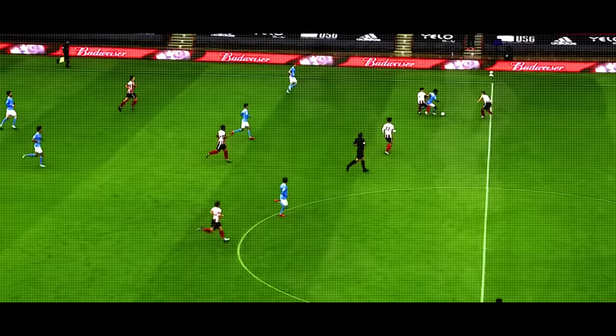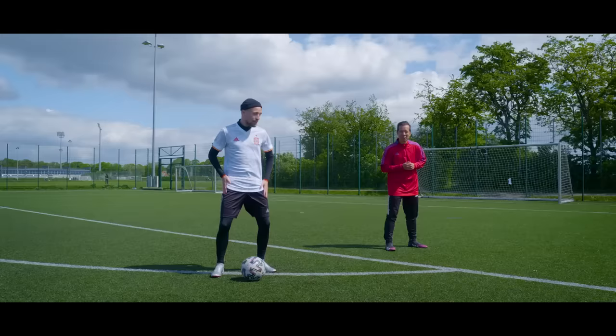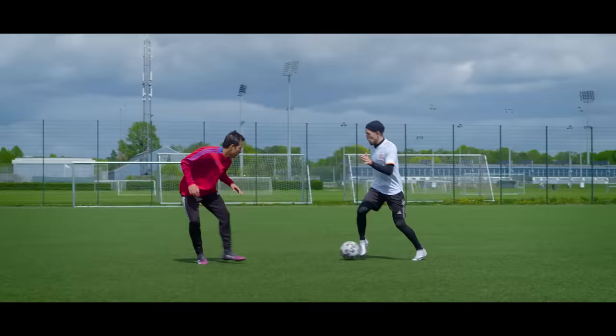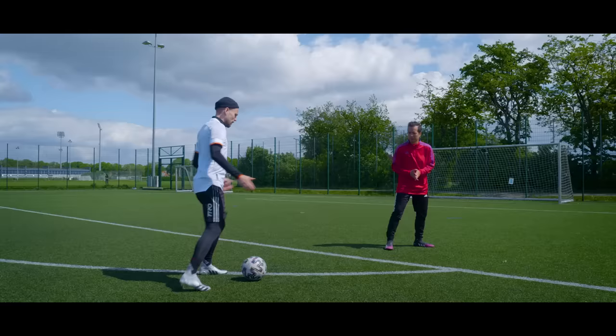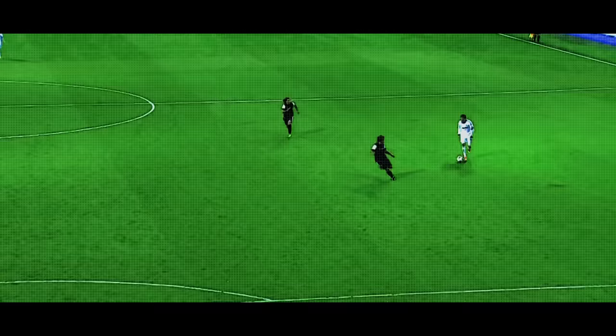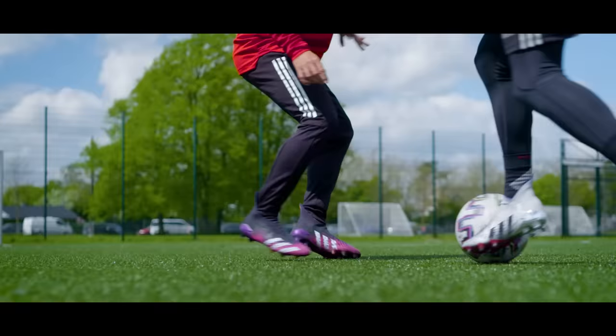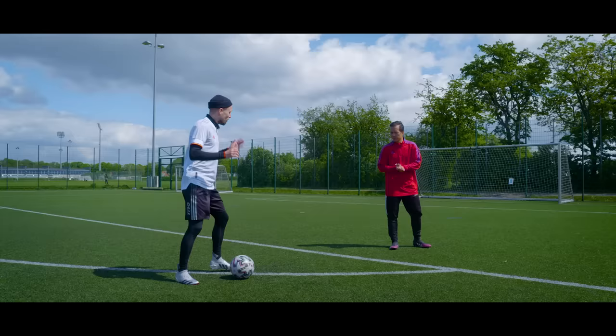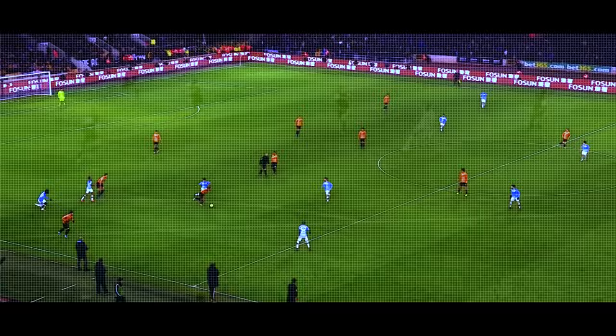Most defenders, at least the decent ones, will angle their bodies in order to show you either outside or inside. You can exploit that in one-on-one situations because you want to go to their so-called weak side — the side that's opposite to where they're facing and where the hips are open. So if Phil is showing me outside, I want to cut to the inside, and vice versa. By doing that, Phil will have to turn in the other direction to chase after me running forwards, which is much slower. The key moment to strike is when Phil has his weight on the foot that's facing away from where I want to go.